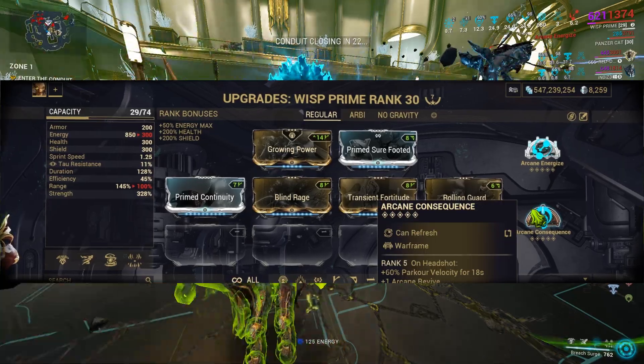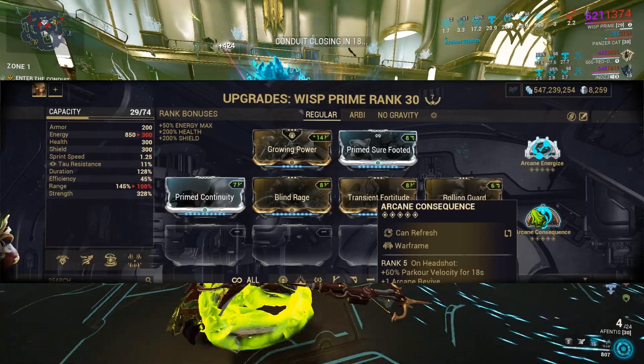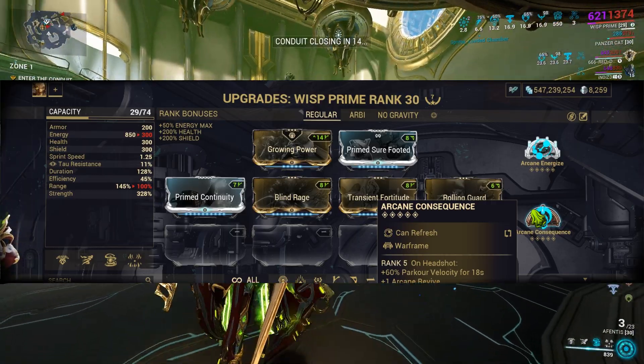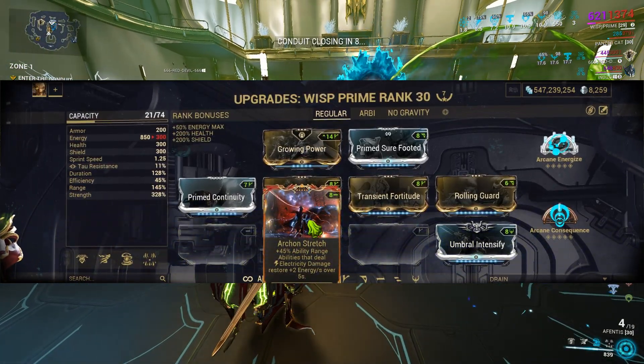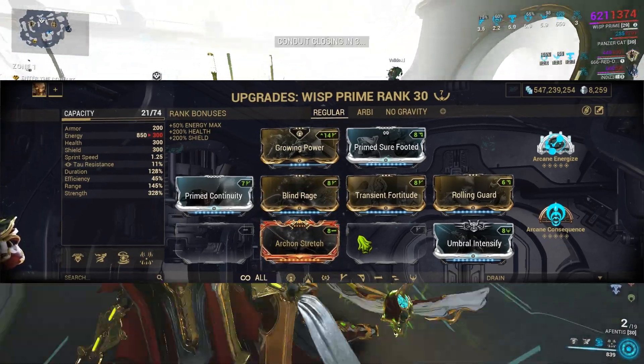When it comes to speed, Arcane Consequence is an excellent choice, allowing you to cruise through missions. Since shock mods' damage counts as headshots, you can trigger Arcane Consequence consistently, further boosting your parkour velocity. I then enhance Wisp's range with Arcane Stretch, giving her a 21m range on her shock mods and Terrify, and 26m on her Breach Surge ability.